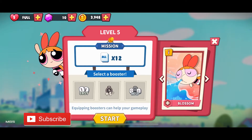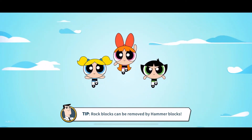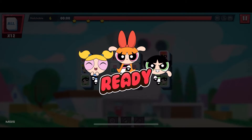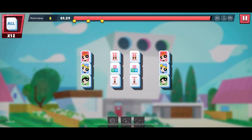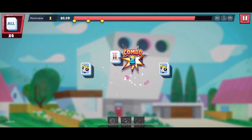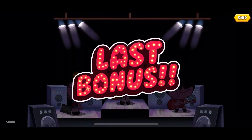Blossom. Ready? Go! One, two, one, two, one, two. Stage clear. Last bonus.